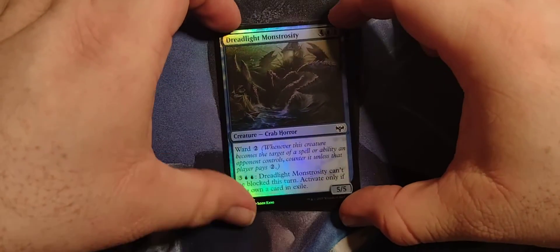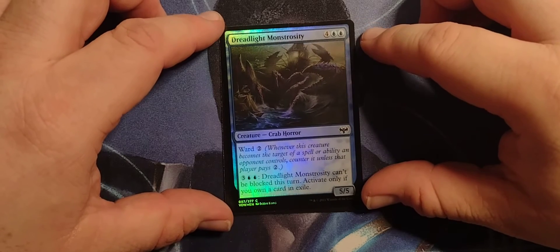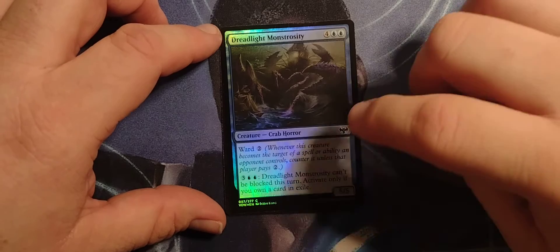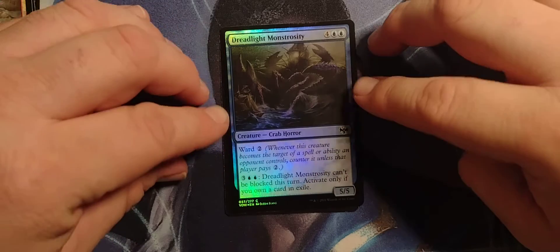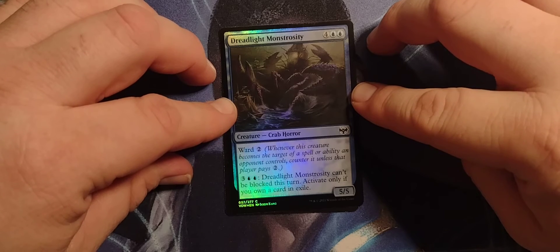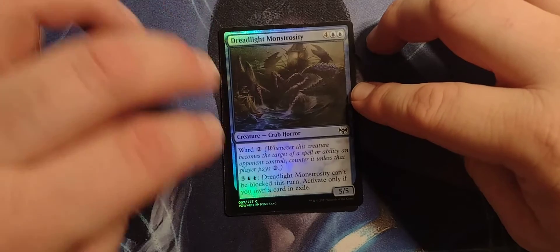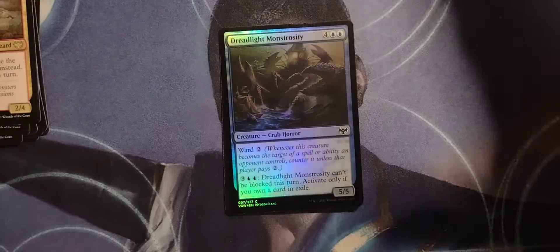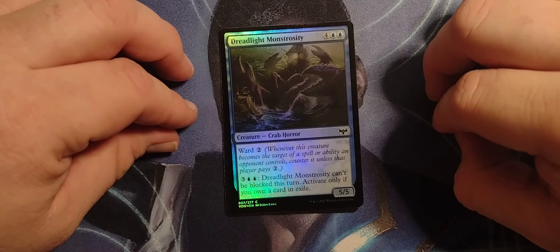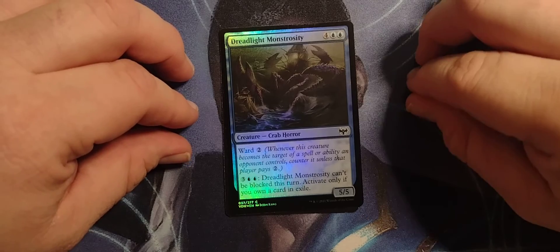And we got a foil of Dreadlight Monstrosity — a 4 blue blue crab horror, 5-5 with Ward 2. Reminder: whenever this creature becomes a target of a spell or ability an opponent controls, counter it unless that player pays 2. 3 blue blue: Dreadlight Monstrosity can't be blocked this turn. Activate only if you own a card in exile.